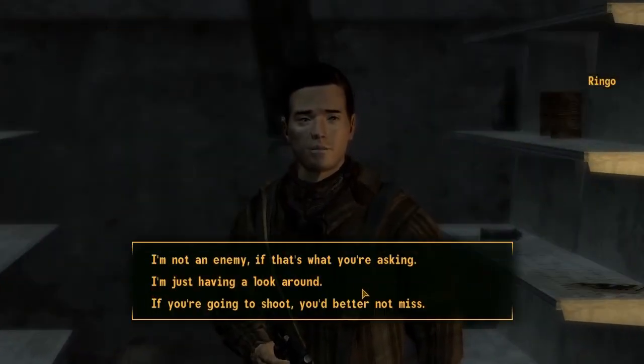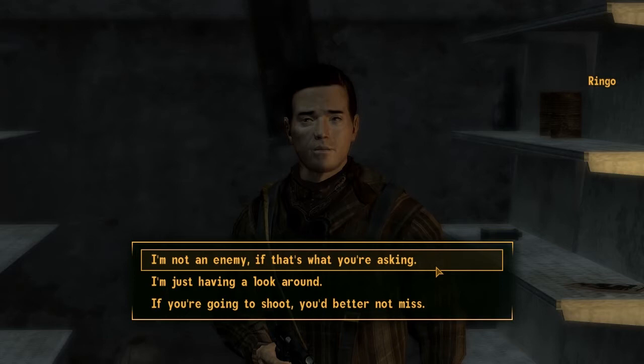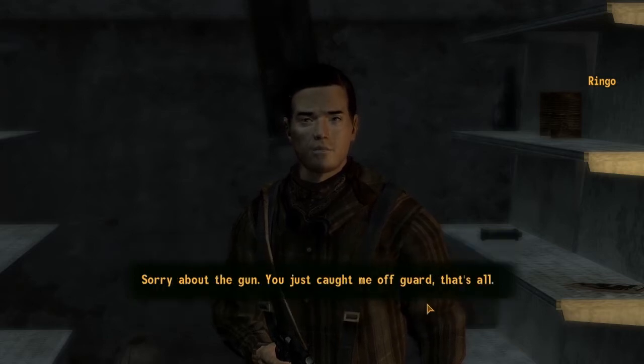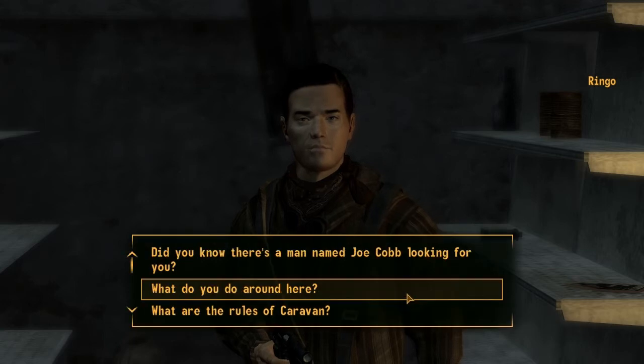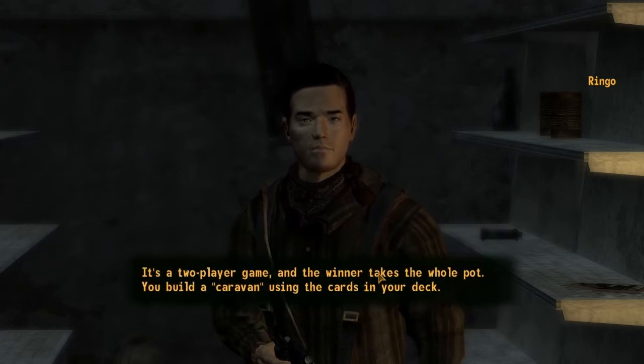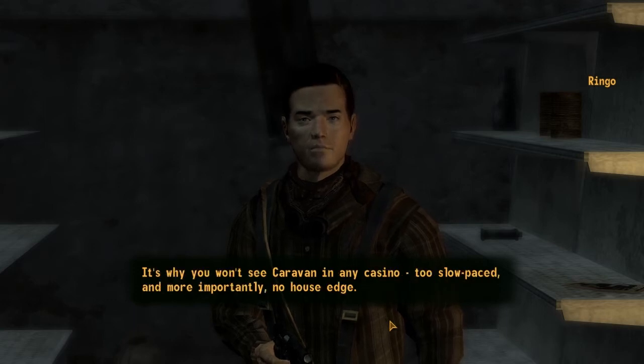Who are you and what do you want with me? I'm just having a look around, but I'm not an enemy if that's what you're asking. Sorry about the gun - you just caught me off guard, that's all. We got off to a bad start. Let's say we start over with a friendly game of caravan. You know how to play? What are the rules of caravan? It's a two player game and the winner takes the whole pie. You build a caravan using the cards in your deck. The goal is to create caravan bids that beat your opponent's bids - more strategy than luck involved. It's why you won't see caravan in any casino: too slow paced, and more importantly, no house edge.